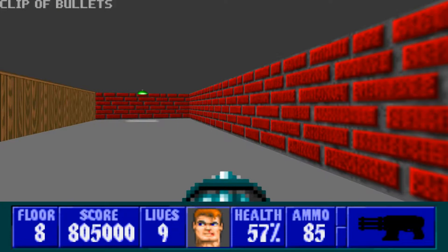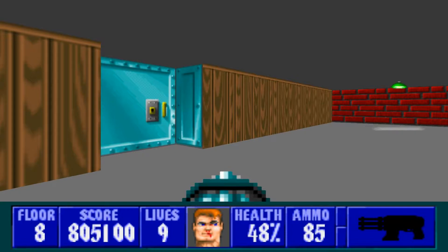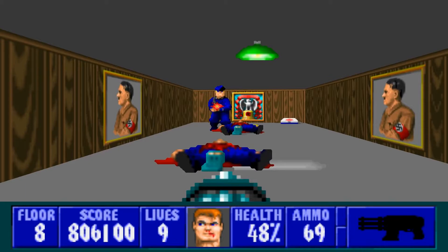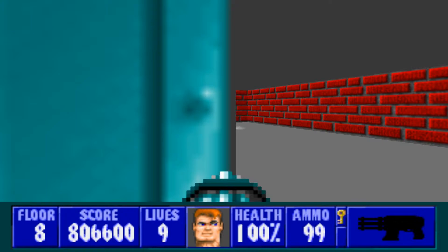I have a really quick draw this go-around. We'll go in here, get the gold key, get some health, and we'll push this wall for the first secret with an extra life. There are 13 secrets in this floor.